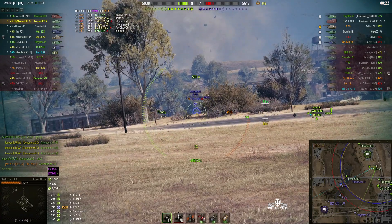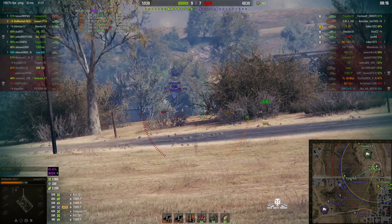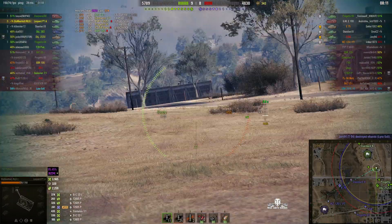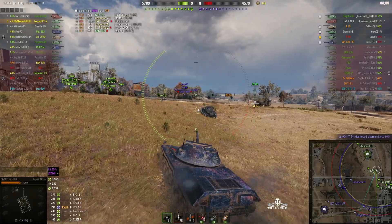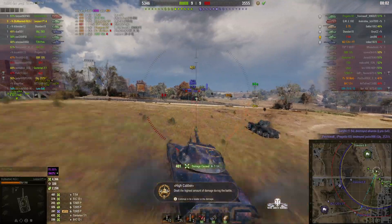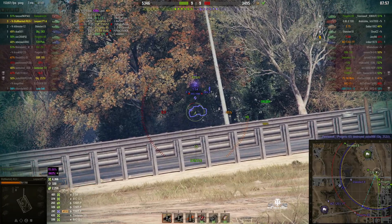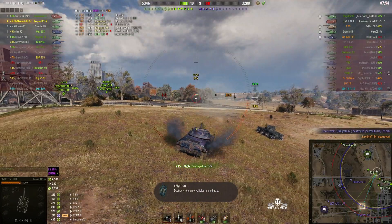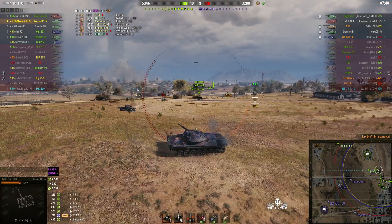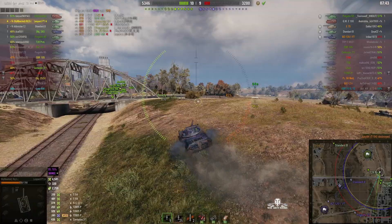E75 in the dip. The laser accurate gun lets us down — bad RNG. Going for the T-54, use the gun depression — yes, that's better! And potentially the high caliber. Go for it again — lovely shot, that's another kill. Four kills now. Still need to get that Standard B out of there and the E75.